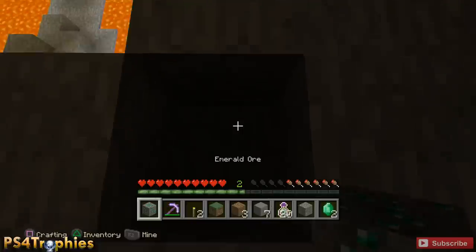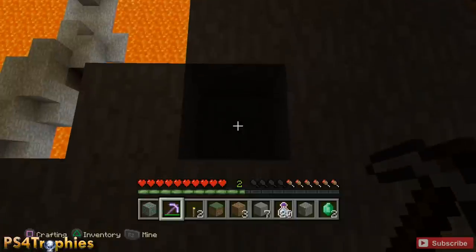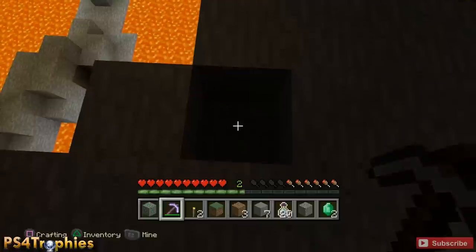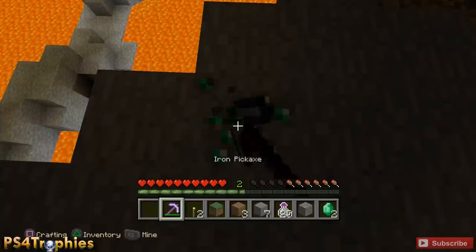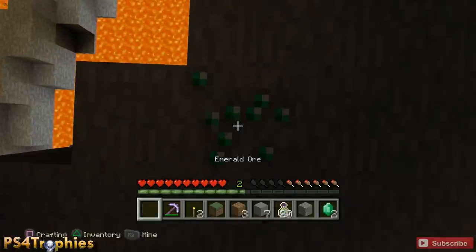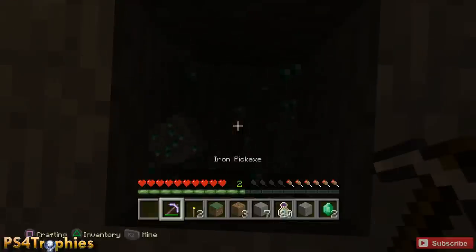We're going to mine it, pick it up, and replace it — just rinse and repeat, 30 times minus however many emeralds you've already got. You can do this in a normal world if you want to get the Silk Touch pickaxe enchantment, but doing it in the tutorial the emerald is always going to be here — at least on the PS4 version, and I'd imagine Xbox One as well. You don't have to have the emerald on you — you just have to mine or trade for it 30 times as a cumulative total across all your games.